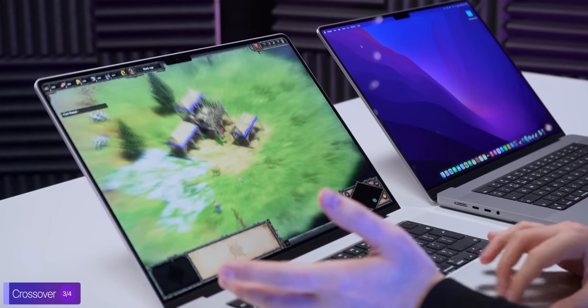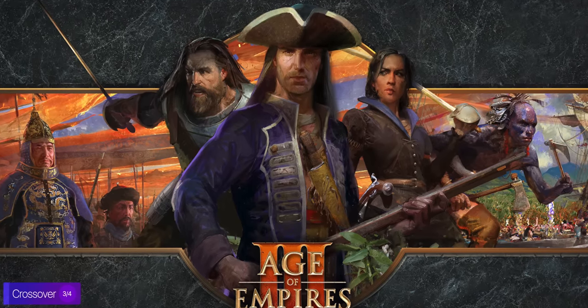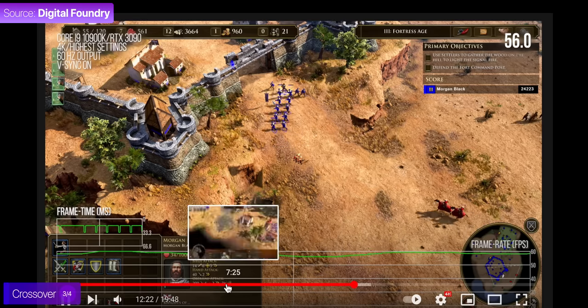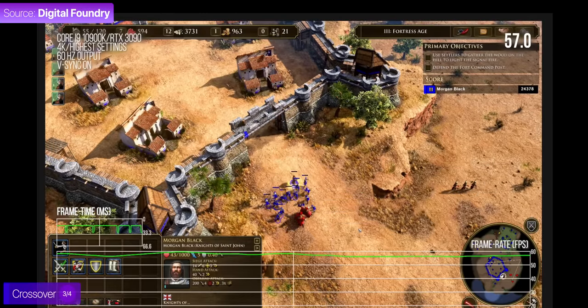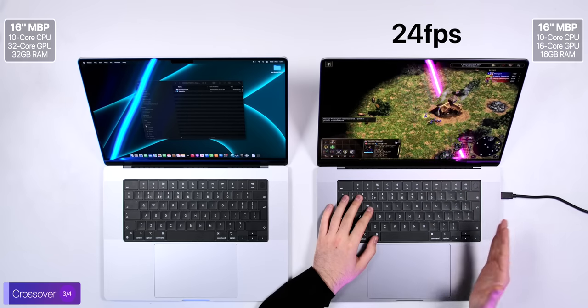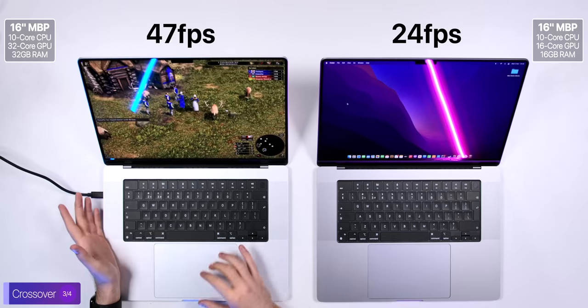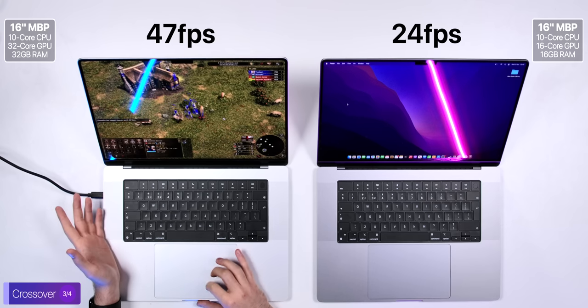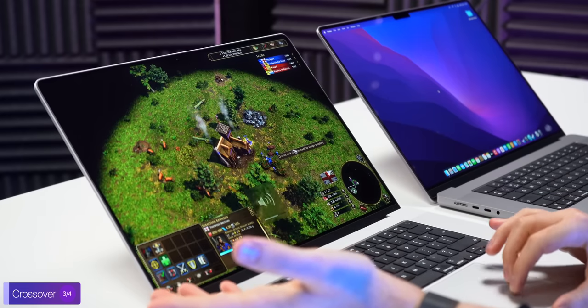On the 32-core model, we got almost the exact same score, and even when actually playing, it feels identical to the base model. Now testing Age of Empires III Definitive Edition — a very demanding game released in late 2020. Not even an RTX 3090 with a top-of-the-line CPU can drive it in 4K at 60fps at launch. Here we're getting 24 frames per second in 3.5K with everything on Ultra. On the 32-core model with the same settings, we're getting 46 to 47 frames per second — almost 50 and honestly playable. The only downside to Age III in Crossover is that there's no music.